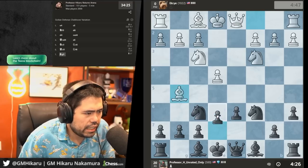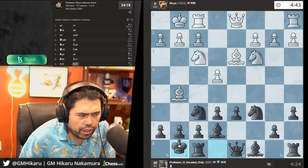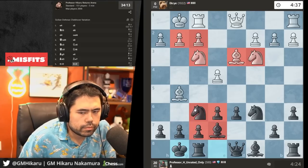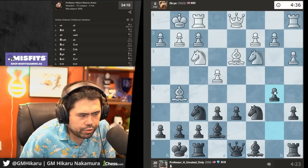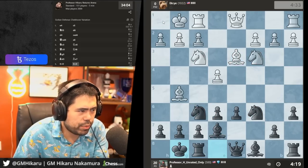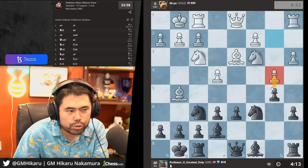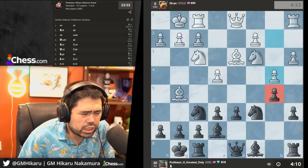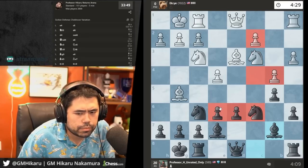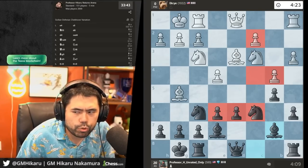I'll play e6 and develop my bishop and castle. Basic development from both sides — good play. Now I'll go b5, take some space, and fianchetto my bishop. Also b4 is a threat — for example if white plays king h1, b5, king g1, then I can play b4 kicking the knight. He plays b4 which is not a great move in most Sicilians because now after bishop b7, eventually he's going to have problems on the c-file.